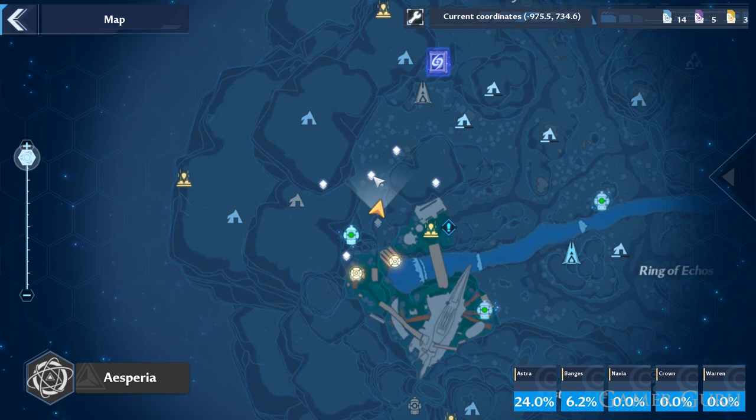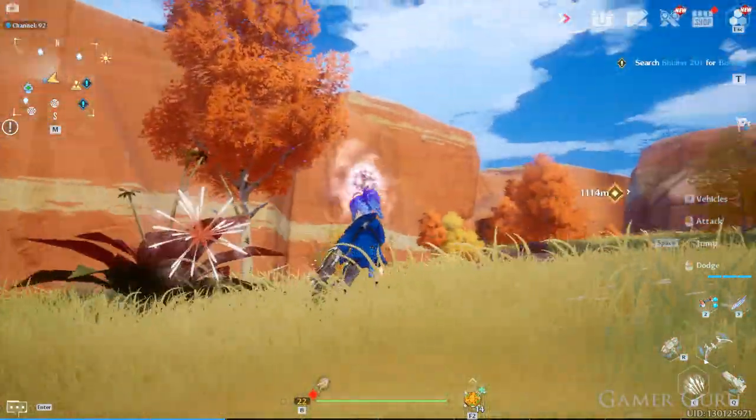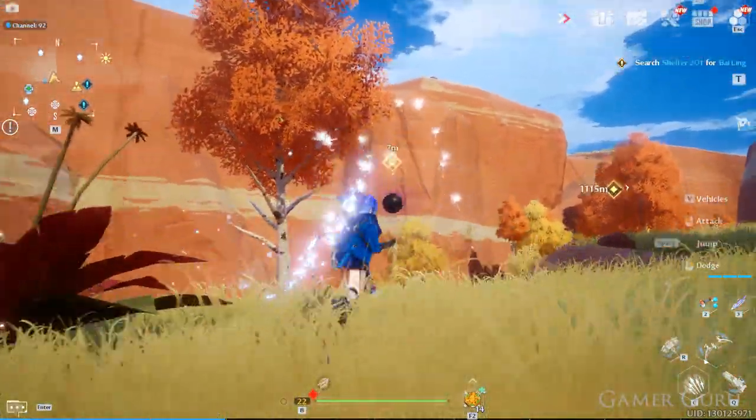Another way to quickly increase our world exploration progress is to check out the map closely and look for little shining white diamonds. Any of these diamonds are something we can interact with on the map — this may be a small puzzle, a dandelion, or anything like that — and activating these will work towards our world exploration progress as well.